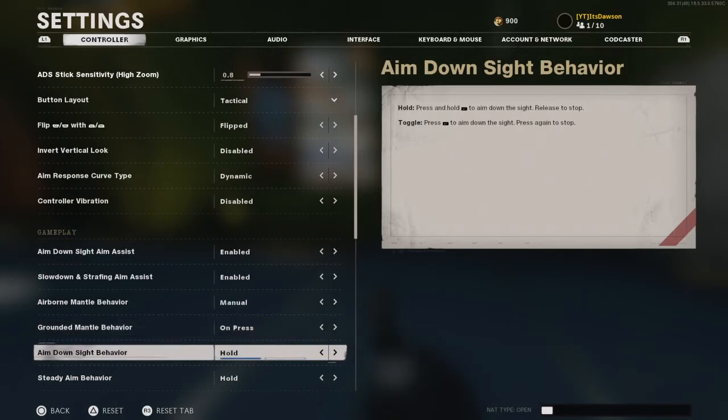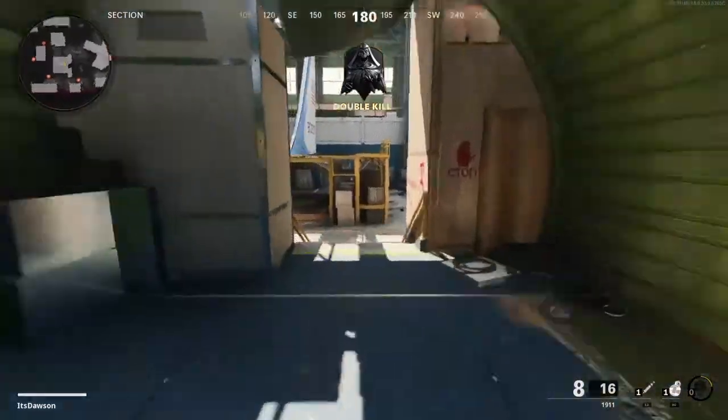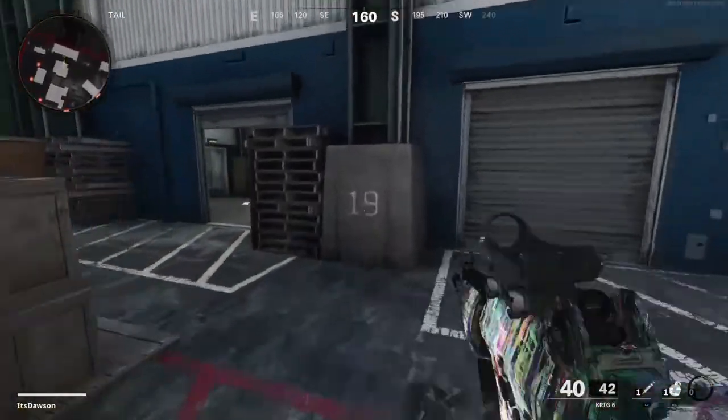You can turn off your aim assist in your settings — enabled or disabled. Once it's disabled, it becomes harder and more challenging. Anyways, that is how you improve your accuracy in Black Ops Cold War.